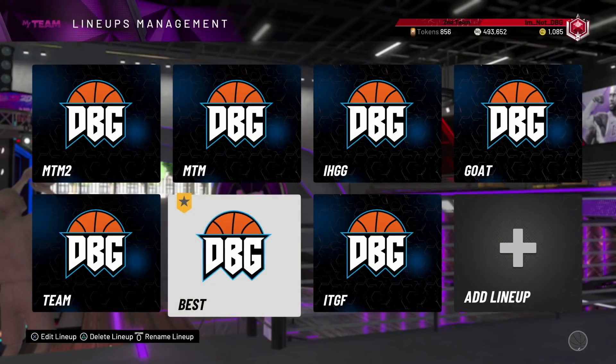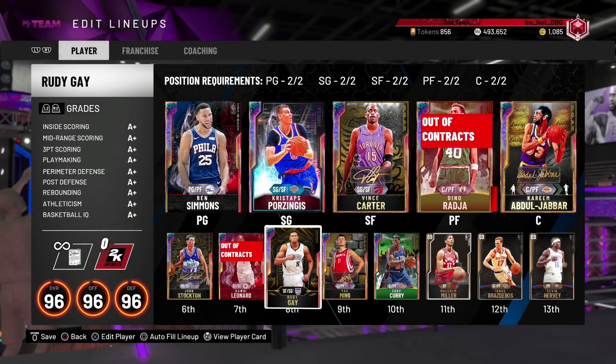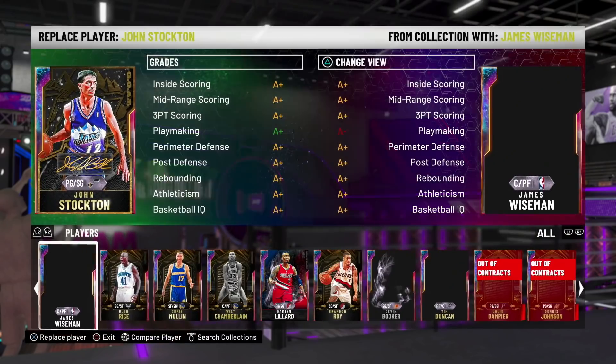What is going on guys, DBG here, and in this video we are going to be finishing up our final god squad before we get on to what you guys have been asking for. I have released a little bit of merch - Lads Gang, Hall of Fame Cash, The Ball, Badge Games Broken, and for one week only, the I Survived 2K20 merch. Link will be in the description to the Teespring store.